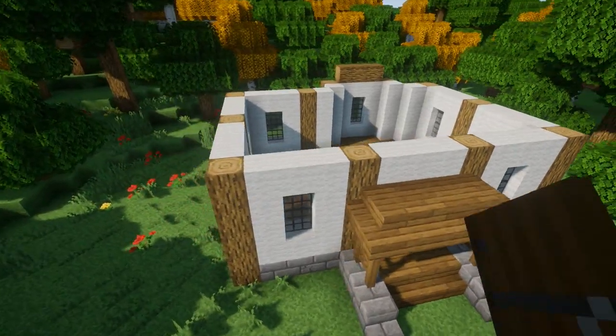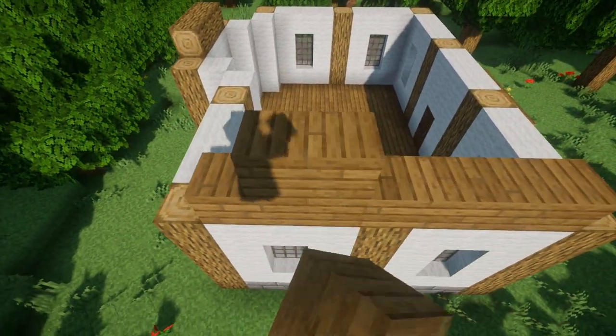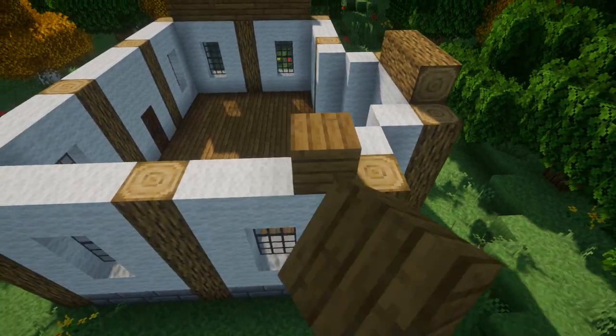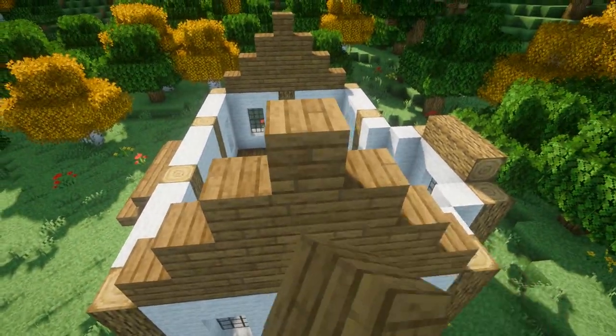Next we're gonna go on the two sides and build up spruce planks — it'll be seven spruce planks, then five, then three, and then one, so it should make a little triangle like this. We'll come on this side and repeat the same thing: seven, five, three, and then one.